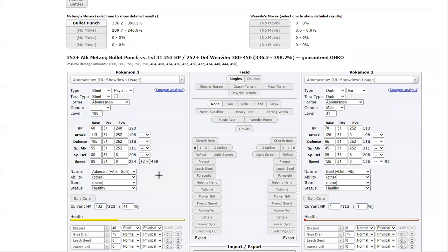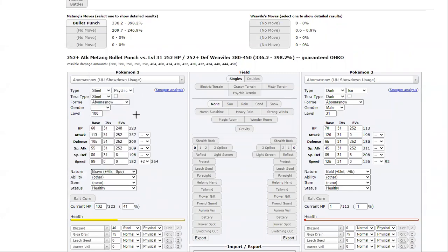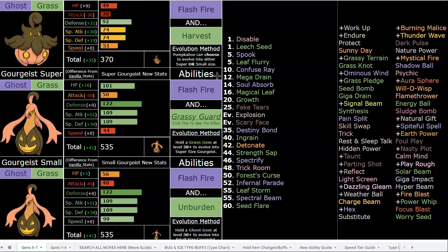With max speed you hit 468 speed after Unburden. With zero speed IVs you're still hitting 406. With a minus-speed nature you're still hitting 364, which still outspeeds base 110 — that's essentially outspeeding base 115 Pokemon with max speed investment and a plus-speed nature. So you're outspeeding everything in the game. Even if you got unlucky with speed and didn't choose the super form, 20 speed EVs lets you outspeed everything, which means you can put more investment into bulk.